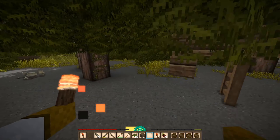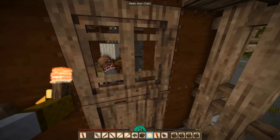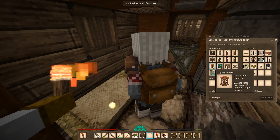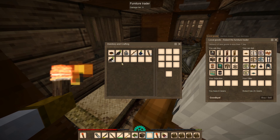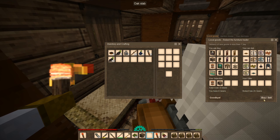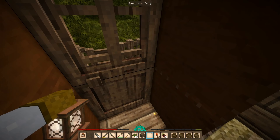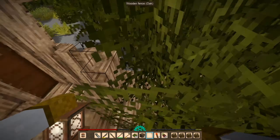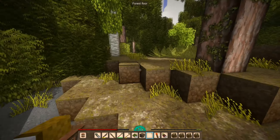Here's the trader. Copper lantern and wooden chest. Oh my god, I already have a lantern. That is huge. And I got a wooden chest. That is awesome.